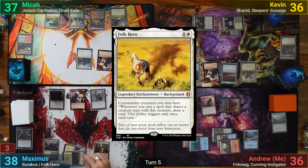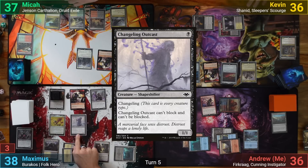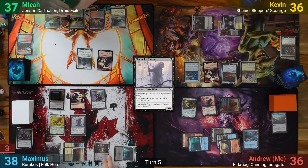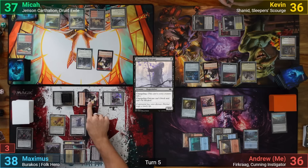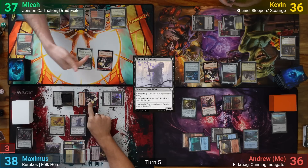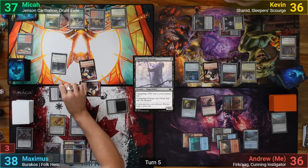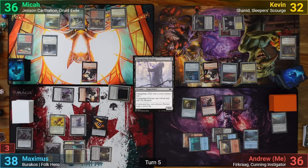Maximus draws, casts Folk Hero, plays a Swamp, and casts Changeling Outcast — drawing a card from the Folk Hero. He then taps Mutavault to activate it, getting a full party going. Moving to combat, the Mindblade Render and Goblin go at Mika, and Barakos goes at Kevin. Barakos' trigger deals 4 to Kevin and makes Maximus 4 treasure tokens, while Mika trades off Goblin tokens and Kevin blocks Barakos with Shanid. Maximus draws a card from the Render trigger, loses a life, while Furcrag gets a counter and draws me a card.